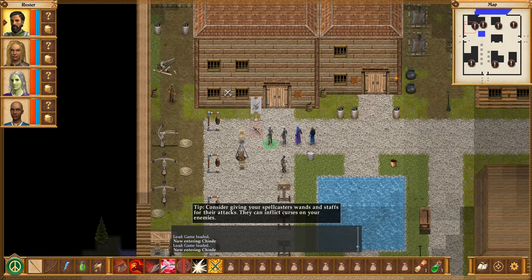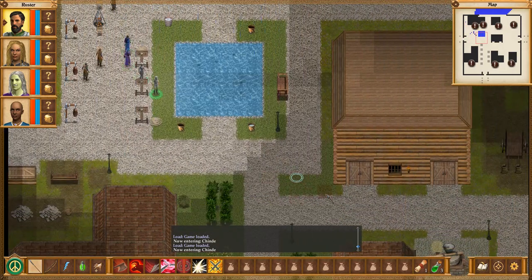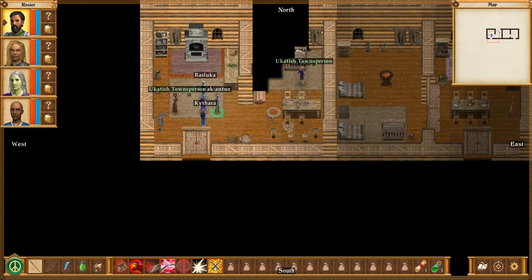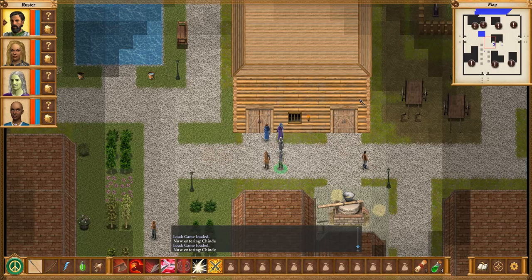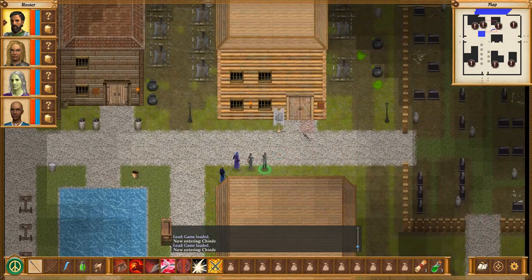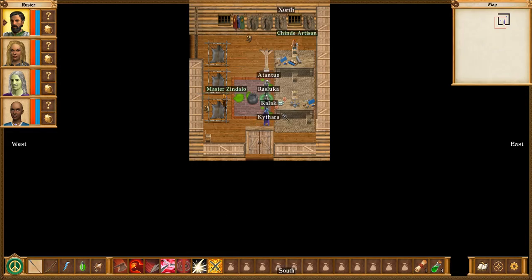Hey everybody, and welcome back to Let's Play Queensverse the Conqueror, where we are still in Chind, or however you want to pronounce that, and we have a couple of buildings left to explore, including the left half of this building here, which I kind of forgot. I saw the two doors outside, and on some subconscious level noticed I only saw one set of doors on the inside. So that building definitely is a lot bigger on the inside, but very uninteresting. Let's check out the tannery.